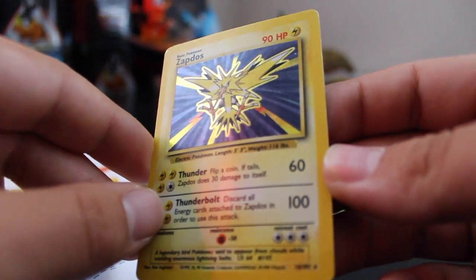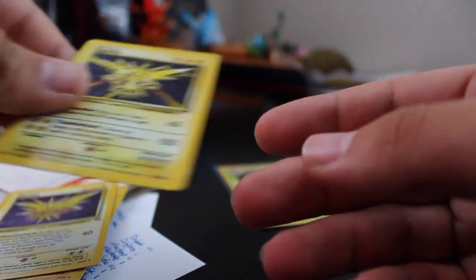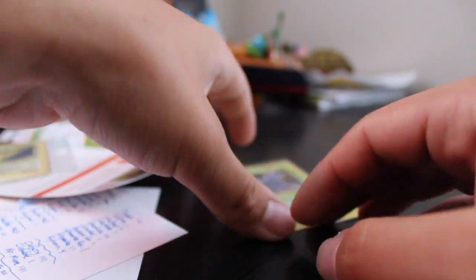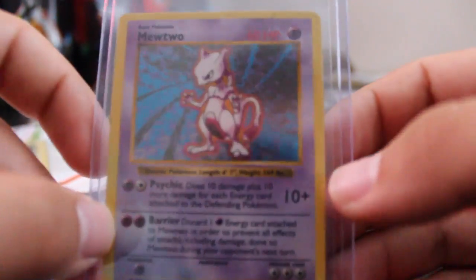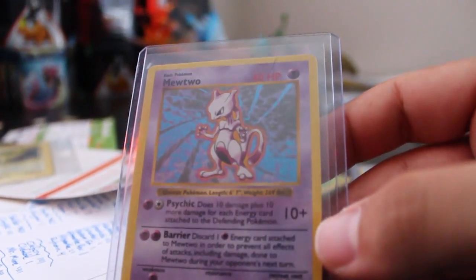And then a holo Zapdos from the Base Set. Even if I already have a card, if I see it for a good price I'm going to get it, because chances are I could probably sell it down the road. These ones are a little bit older, but again if they're a good price it's worth getting for me.